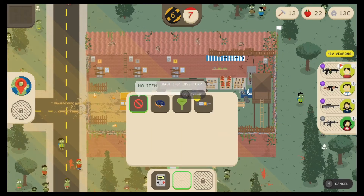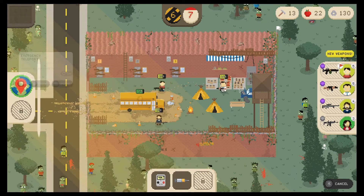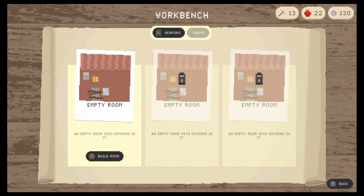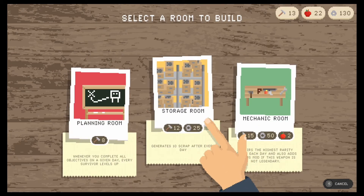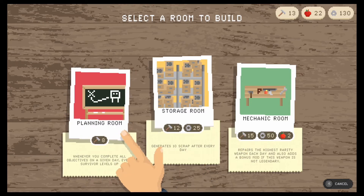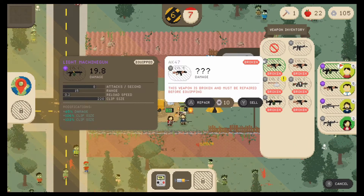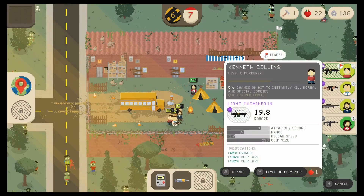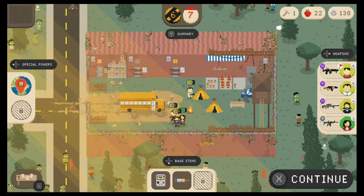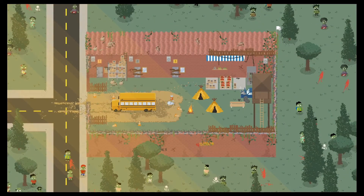I am going to unlock a base slot and give us the syringe. We still don't have another special power but we might pick it up with the hospital mission we're about to do. We're going to go for scrap generation — having scrap generate every day is super helpful. I think these weapons are losing their relevance so we're going to sell all those. With 22 food I gotta stay on top of healing. We are going to the hospital because there's a good chance for food, a base item, or an active item.